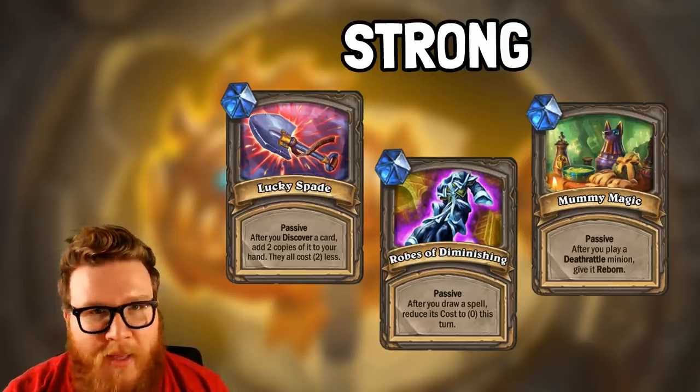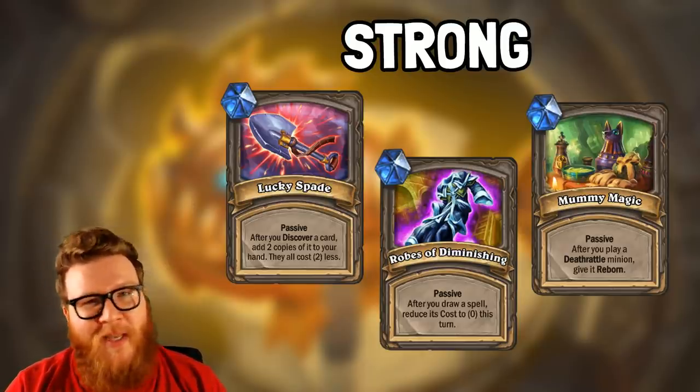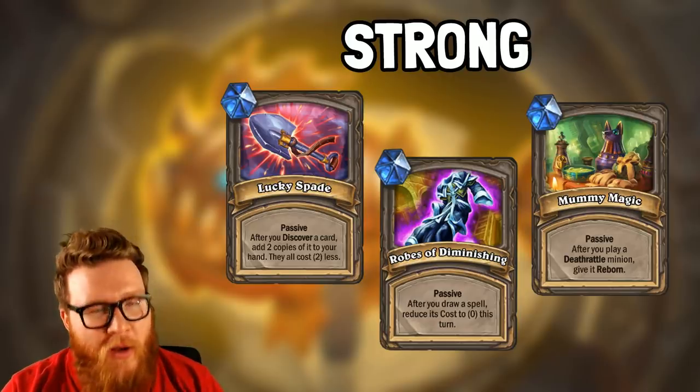And then finally, Mummy Magic — much like Lucky Spade, it sounds situational because it's about Deathrattle minions, but Deathrattle minions are so common and so easy to grab. There are other ways to support this too through Signature Treasures and other Treasures. Clearly a lot of buckets and classes better support this than others, but there are still plenty. Giving a Deathrattle minion Reborn is fantastic because the Deathrattle will go off twice instead of once, and it's also just really sticky board states. One Sylvanas might make this worth it in your deck too, so Mummy Magic has a lot of potential upside.